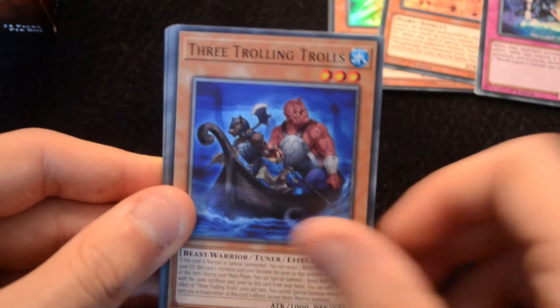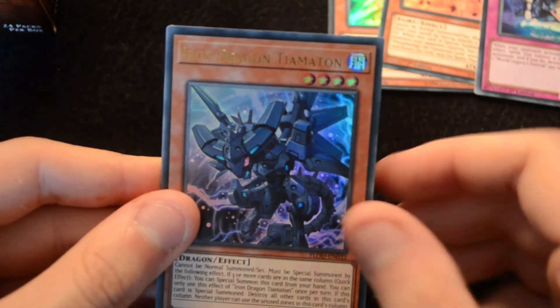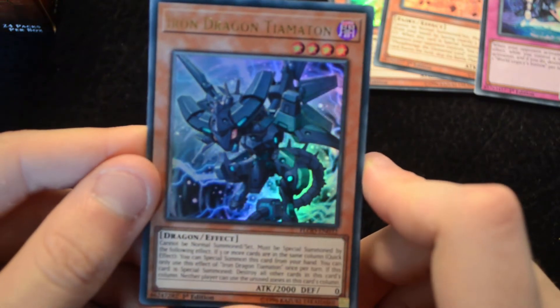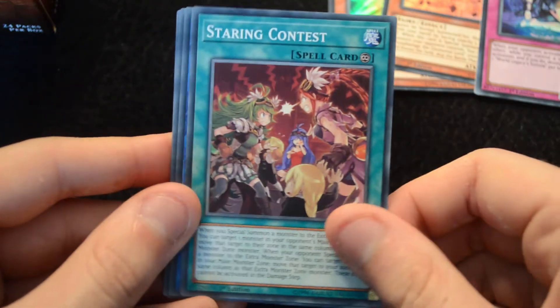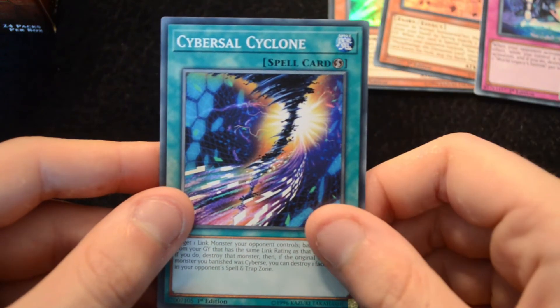Another Kendo Spirit, Trolling Trolls, Space Insulator, Heartless Dropoff. Then we have Iron Dragon Tiamaton — you summon it into a zone that has three or more cards within it, and then you get to pop every single one of them, so this is really cool to see. Then a Staring Contest, another Bloom, an Aina, and Cybersal Cyclone.